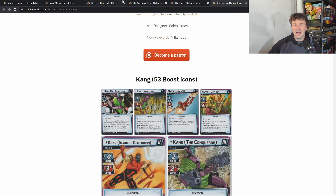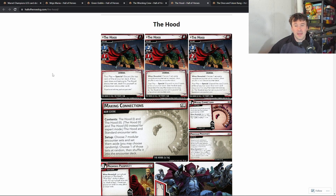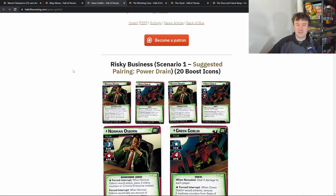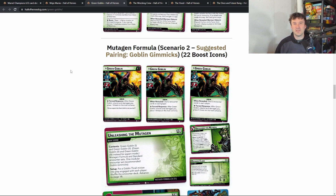For a quick ranking: Wrecking Crew is still the worst — not terrible, just the last thing I'd get. Then Kang — I'm not a huge fan. Then the Hood — I don't mind it and the modular encounter cards that come with it are really valuable, especially after your first 50 or 100 games. Then Mojo Mania at number two — it's a solid number two. My number one is still Green Goblin. I think Risky Business is still a tough scenario, and I still really enjoy Mugen Formula. They're both a lot of fun.